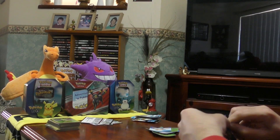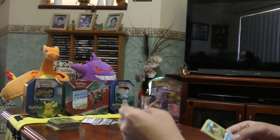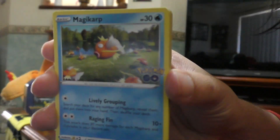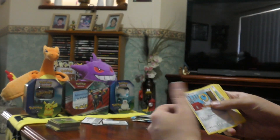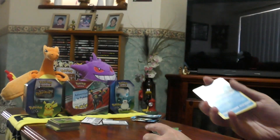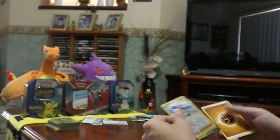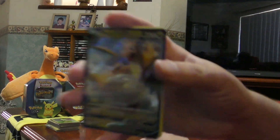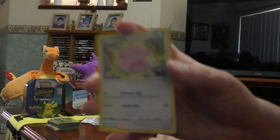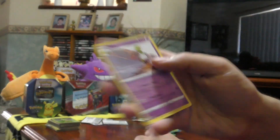The second pack of the Ultra Ball — you'd think if it's an Ultra Ball you should get better stuff. We've got Magikarp, Meltan, Eevee, Pikachu, Squirtle, a Shiny Blanche, and Dragonite V. I don't sound excited because I have got him — I think I've got about three of them. There's Chansey, Steelix, and Zatu.